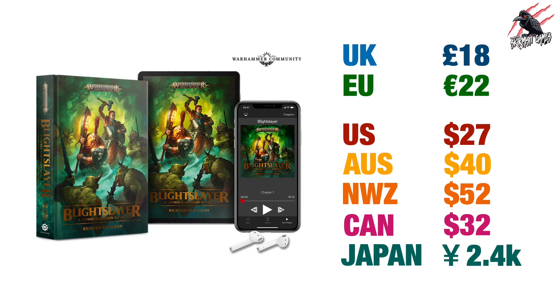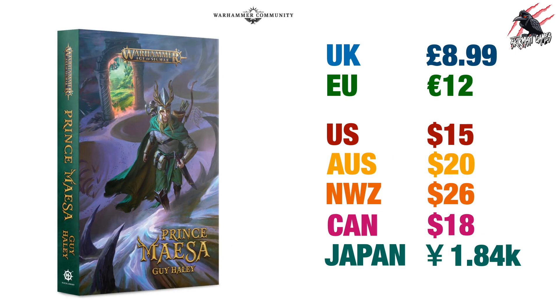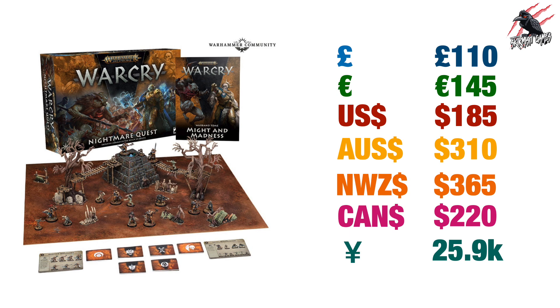Over to Black Library: Blight Slayer by Richard Strachan is going to be £18 in the UK for the hardback, €22 in the EU, $27 US, $40 Australia, $52 New Zealand, $32 Canada, and 2,400 yen in Japan. Then there's the paperback Prince Mesa by Guy Haley: £8.99 UK, €12 EU, $15 US, $20 Australia, $26 New Zealand, $18 Canada, and 1,840 yen in Japan.